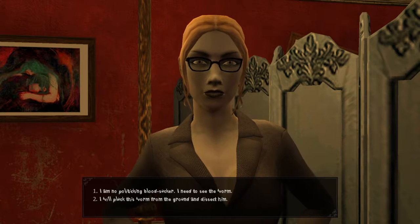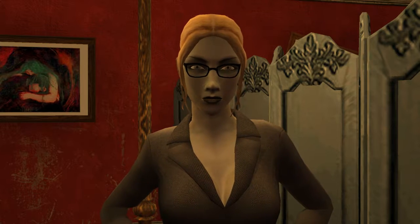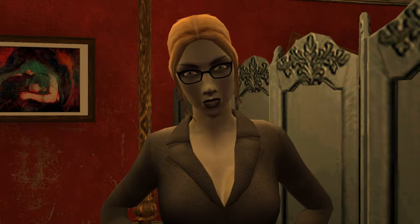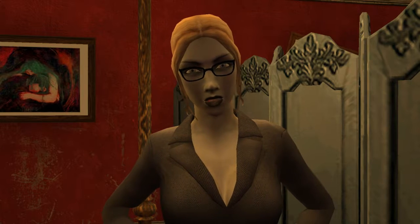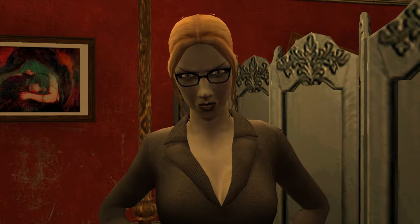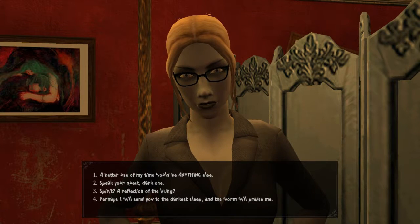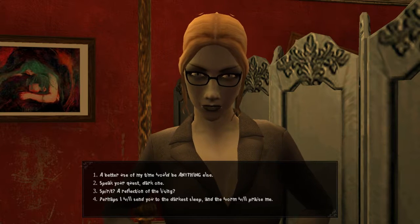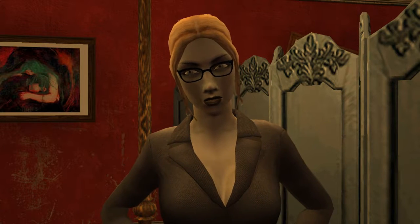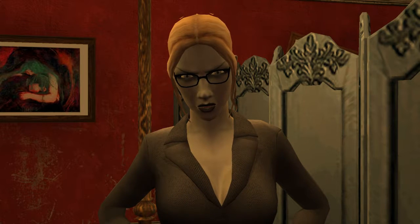I am no politicking bloodsucker — I need to see the worm. Tongue and his co-conspirators' actions ruined my chance at partnership in a crucial piece of property. I do have several other promising ventures, and one in particular has been, to say the least, an ordeal. I'd be willing to put the word out that my grievances with Tongue have been swept under the rug — but in return, you'll have to help me remove a particularly burdensome spirit from a property I'm looking to invest in. Spirit? A reflection of the living? Oh, I forgot — you're still new to this. Yes, ghosts exist. Werewolves, mummies — I'd expect a whole lot of other things I've never seen share the night with us. Mummies?